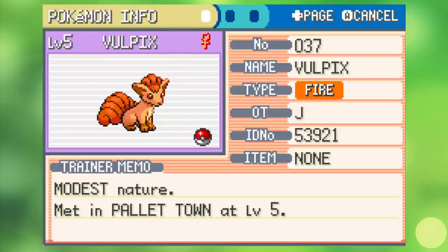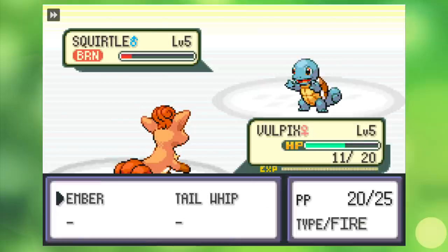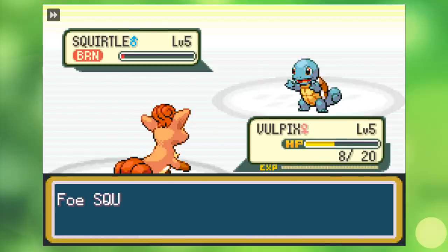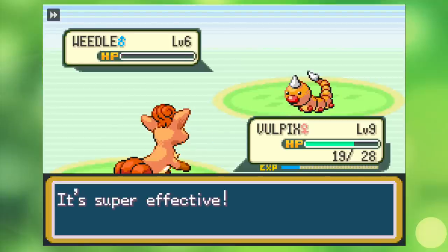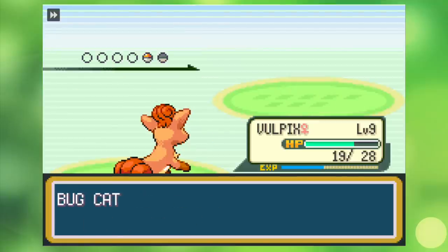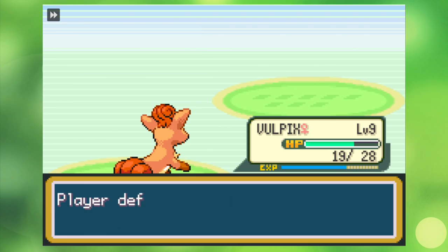All I had to do to get my Modest Vulpix was to restart the game a few times until I got the desired nature, but I totally forgot to give her a name, so I'm gonna leave that up to you guys — leave your best name suggestions in the comment section down below. Now the challenge really begins. Our first battle is with Peaches. We burn his dumb turtle, he quickly perishes, and we earn some solid XP. From there, I head to Viridian Forest and conquer it with absurd ease.